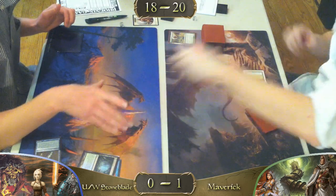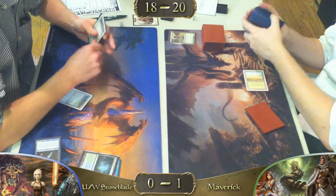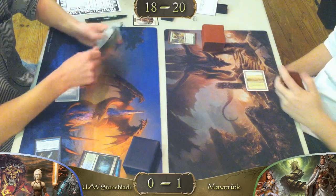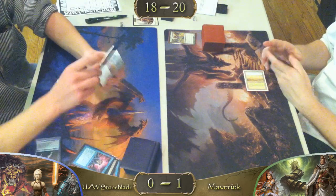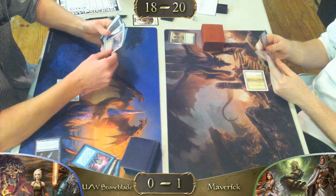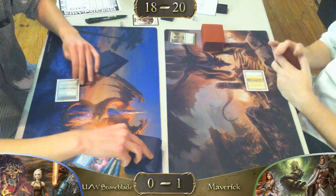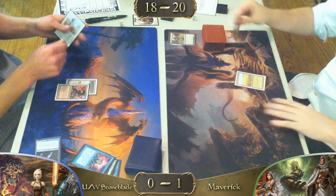We have our Maverick player doing a really healthy shuffle here. Good to not trust your opponents these days. We've got a Brainstorm, which I don't like on the first turn. I think he should have played his Tundra first so he could shuffle away some of those cards with his Misty Rainforest. I really like Brainstorm as a reactionary card more than anything. I don't like seeing it early in the game — another one I don't like is an early Ponder, a turn-one or turn-two Ponder.